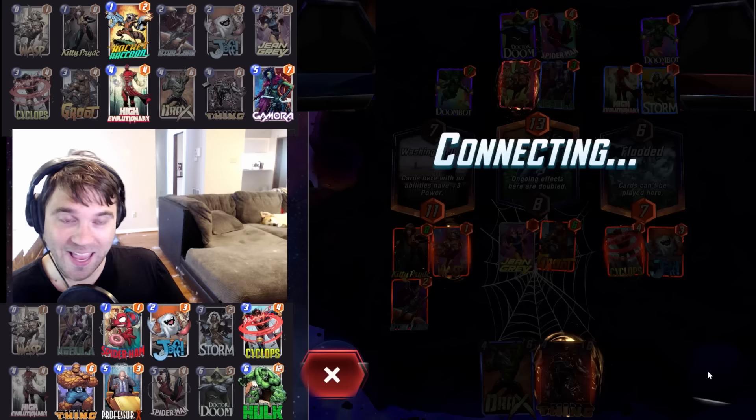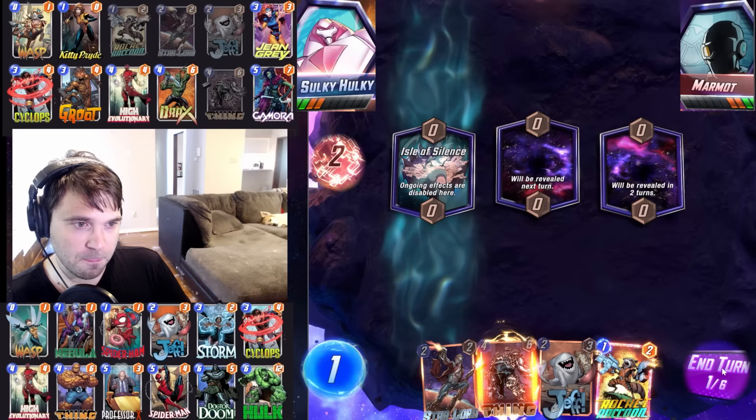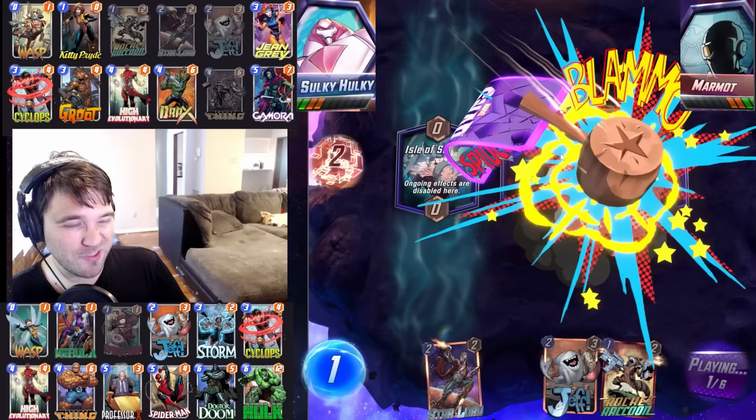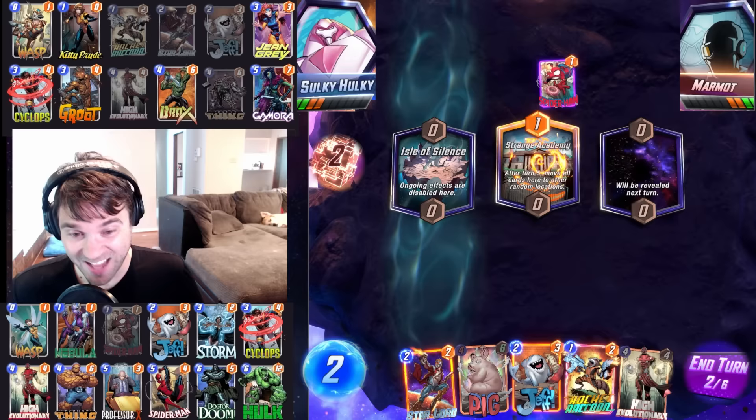It is now an even grudge match. Maybe we can bring this back — maybe the sleepy puppy cam is what's going to make this happen. Isle of Silence — so no Professor X lock over there. Spider-Ham hits our Thing. Spider-Ham is so problematic — when he hits, he hits so big. The Strange Academy will move the cards on five. We're going to go ahead and play Jeff. We have Star-Lord and Rocket, but right now we can't guarantee they're going to trigger anywhere.